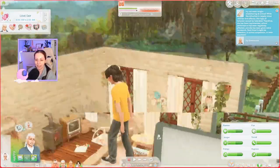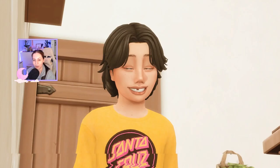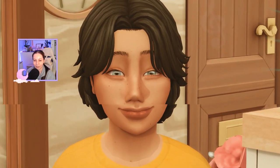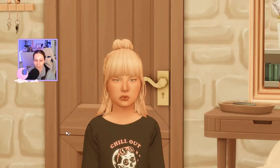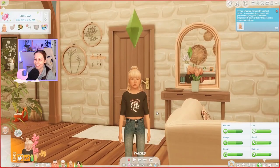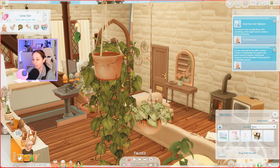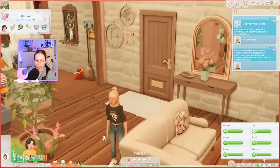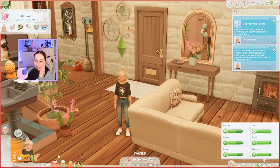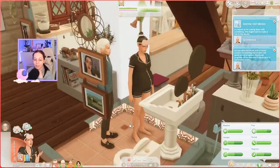Oak's looking cute — I gave him really cute casual clothes. He still has his bright blue eyes from when he was a toddler. And then Ivy has her green eyes. Look at her face — she's so annoyed from her school day! She came home with a school project, but I deleted it. Ivy is not supposed to get good grades as part of her gen, and I think that's kind of fun — not everybody gets straight A's.